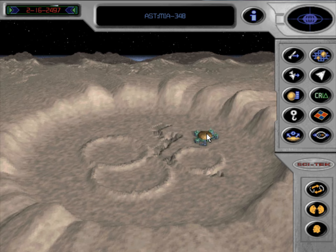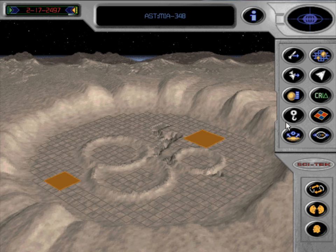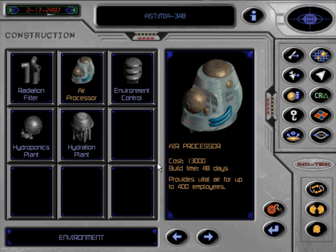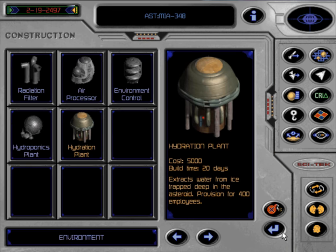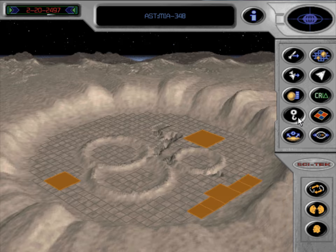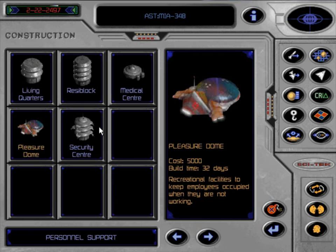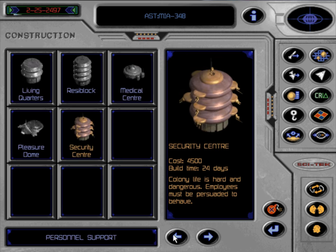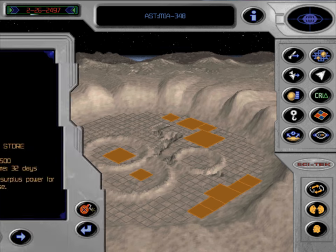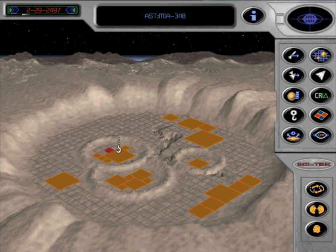We have this asteroid — it's got three radiation. First things first: asteroid engine, radiation filters, air processors, hydroponic plants, hydration plants, and environmental control. Then we build living space, a pleasure dome, a medical center, a security center, and power via solar panels. I'm trying to get this done as quickly as possible.